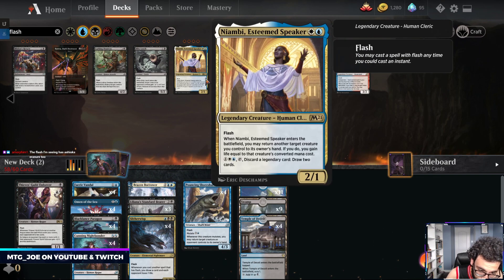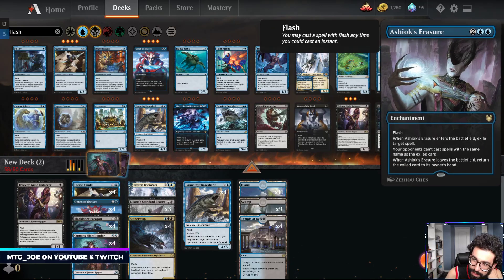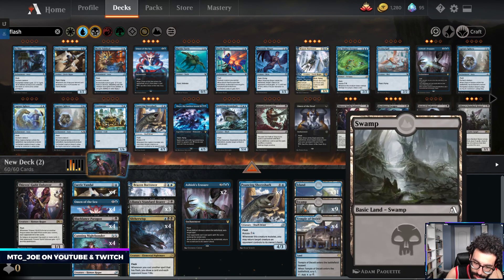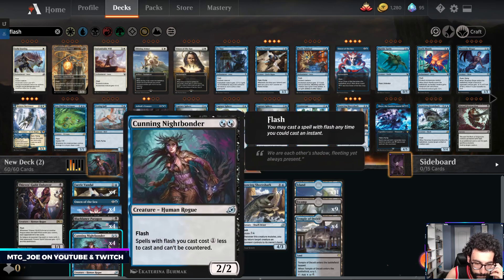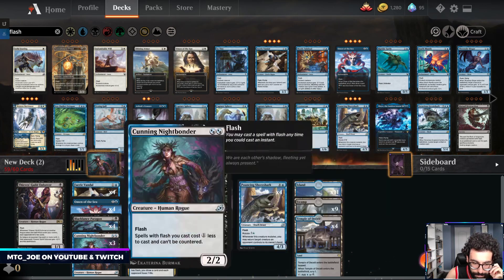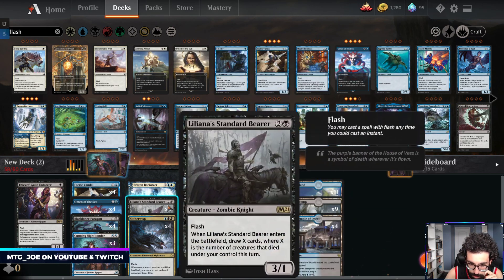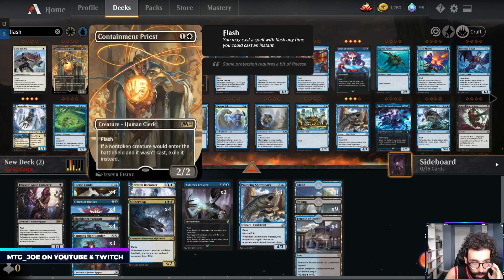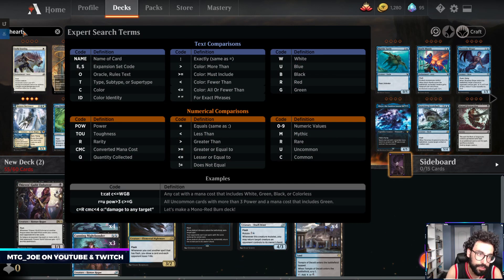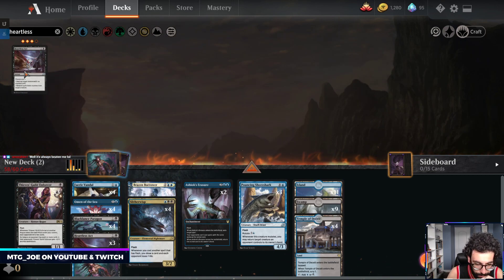Okay, we can go with something like this. Is there enough stuff that you really want to target with Ashiok? Sarisher... Usually don't like too many of those. Trim that, I don't think we want the Standard Bearers main. This at least is like removal - Heartless Act. Play some Heartless Act.